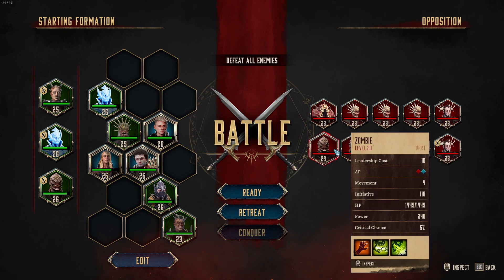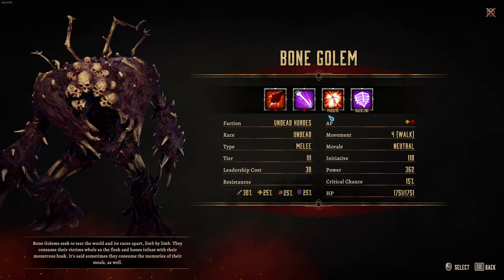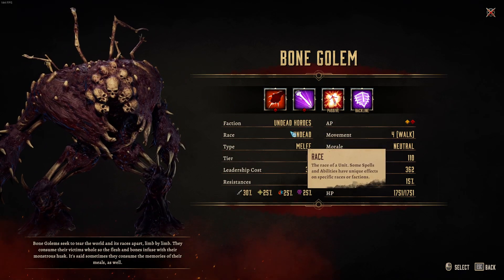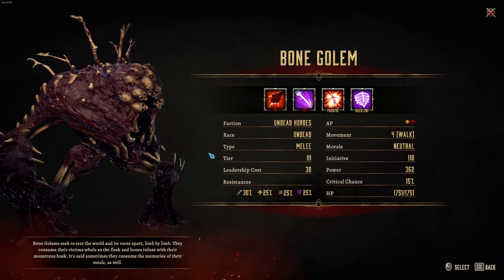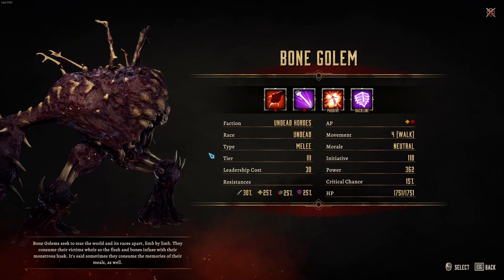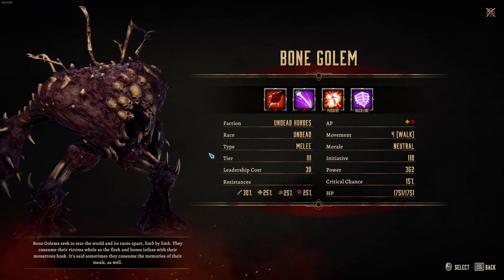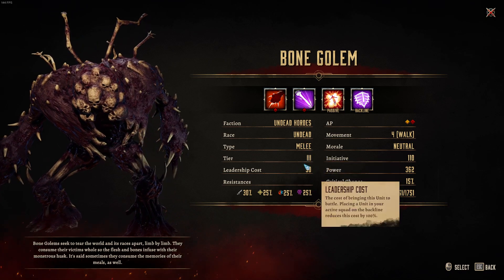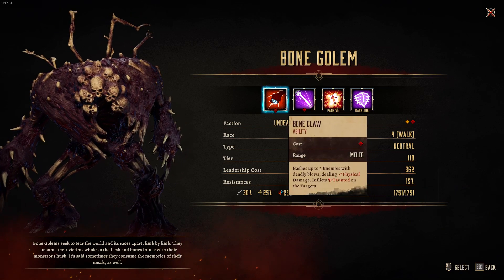Three zombies, a warlock and three skeleton warriors, and a bone golem. Bone golems seek to tear the world and its races apart, limb by limb. They consume their victims whole, so the flesh and bones infuse with their monstrous husk. It's said sometimes they consume the memories of their meals as well. Undead melee tears, tier three. Power 362. We are playing on Brutal, guys, remember?